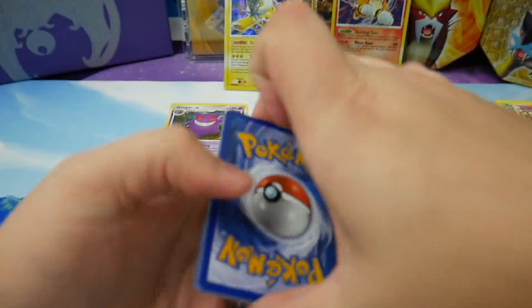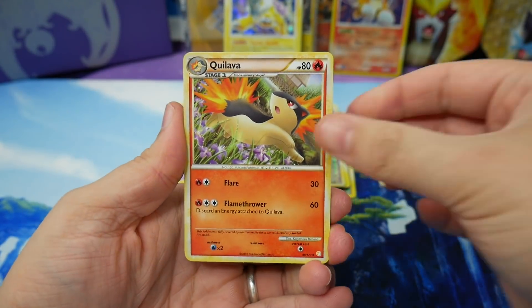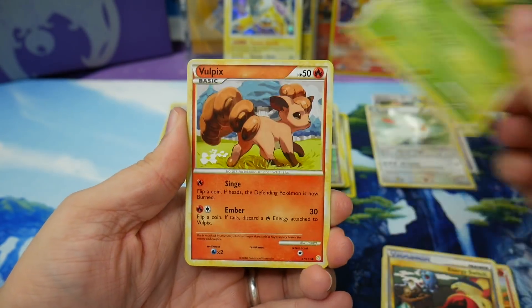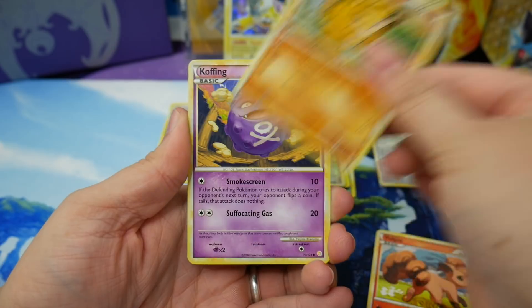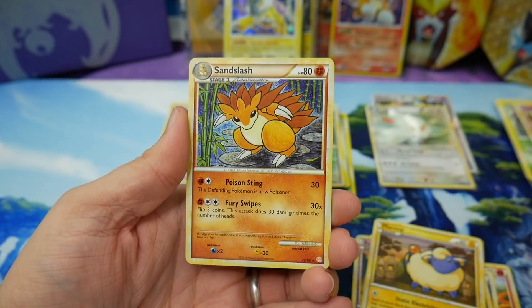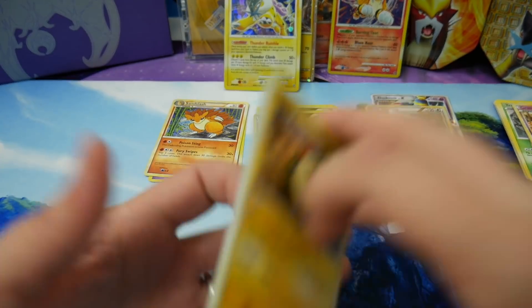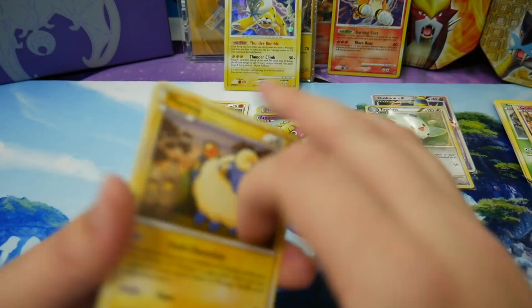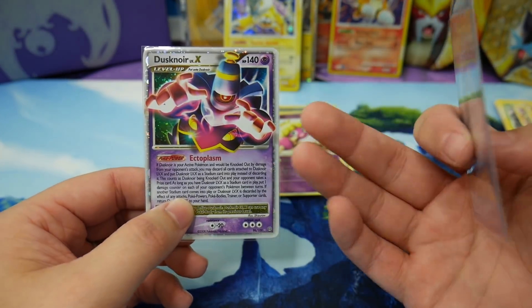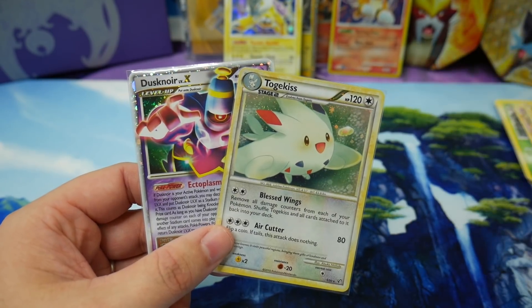Hopefully we get a good pull — okay, last pack of this tin. Quilava, Rainbow Energy, Energy Switch, Ledyba, Vulpix, Sandshrew, Koffing, Marill, Smoochum, and a Sandslash. Well, we did get a holo and an ultra rare — that's incredible! I'm very very happy with this. I'm just stunned that we pulled the same Dusknoir within two tins in two weeks. That's crazy.